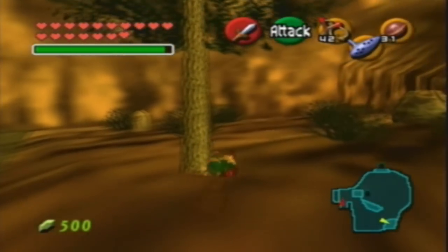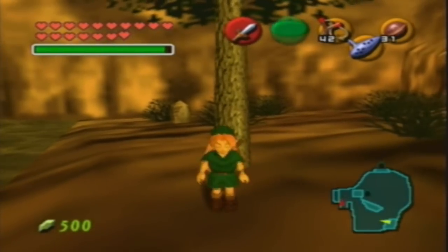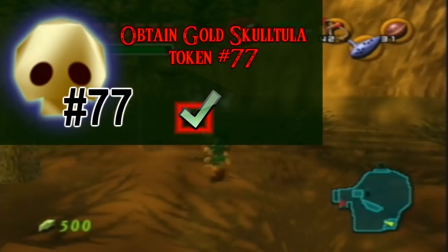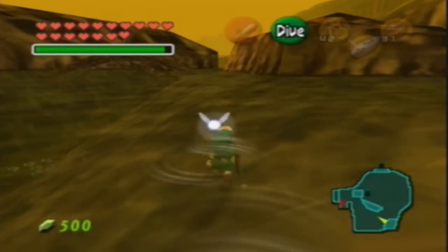So you might remember this as the place that we got the Zora Tunic, and it actually is the place — and if you bonk into this tree right here, you get a Gold Skulltula that comes out. Sorry I missed that before, I just had to come back for it now. And now I'm going to see you back in Kakariko, because that is our next destination.